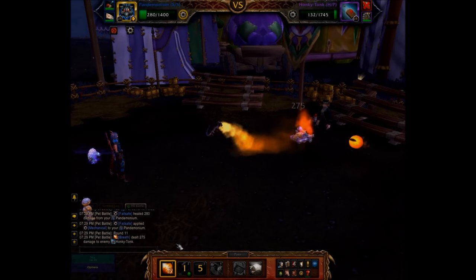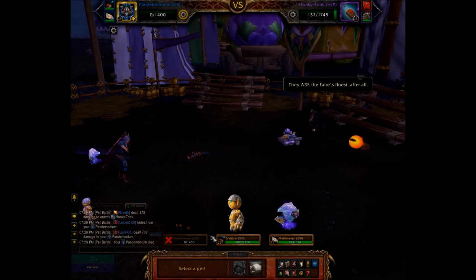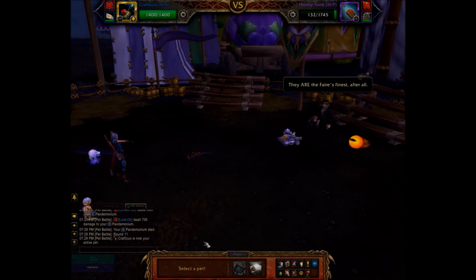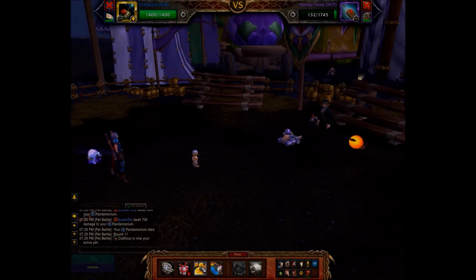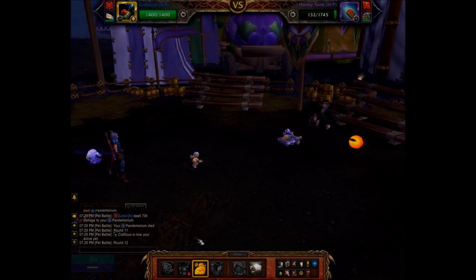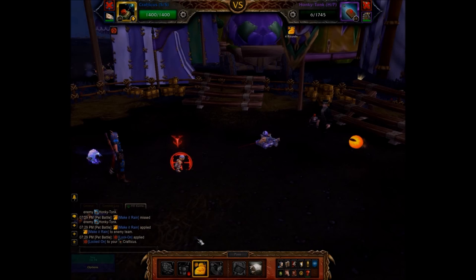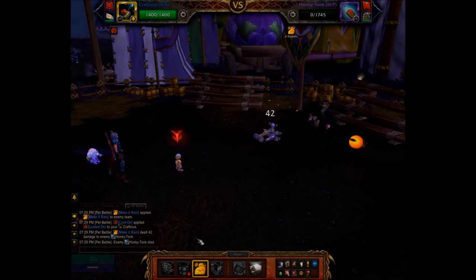Ideally you want your dragon to die just before the monkey comes into play, because you want to set up Make It Rain so that it's actually going when the monkey comes in for one turn.